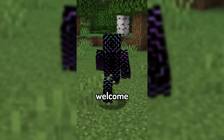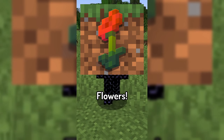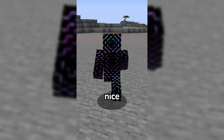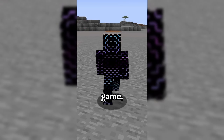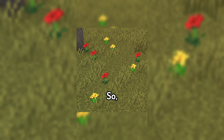Today's featured mod is Biome Tinted Flowers. Having the grass change colors depending on the biome you're in is a very nice touch to add more immersion to the game, but flowers unfortunately do not follow this rule, so Biome Tinted Flowers is here to fix that.